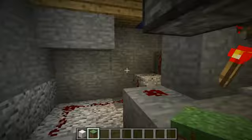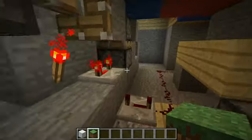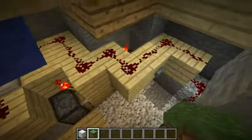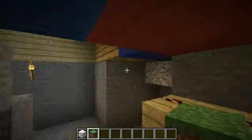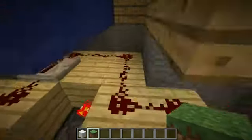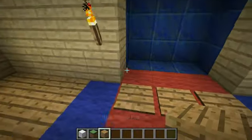So the last redstone — it's actually like a 2x7x9, I think, this one. And I have a T flip flop to turn it off and on by a pressure plate. So that's that redstone — and as I said, if you want to build it, check out Mumbo Jumbo's video.